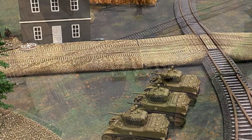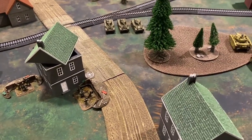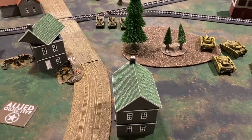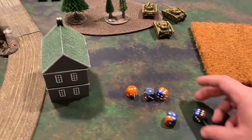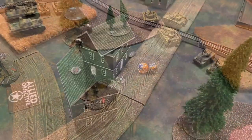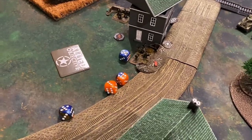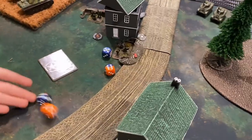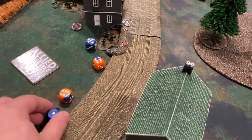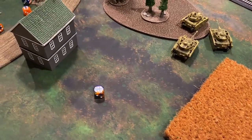The Stuart tanks open up machine guns into the German infantry in the building — normally hitting on fours, but concealed and gone to ground requires sixes. With five shots each, fifteen total, the dice result in four total hits assigned to teams in the building. Three-up infantry saves with re-rolls for cock dice: one team goes to a firepower test on a five-up and is destroyed.